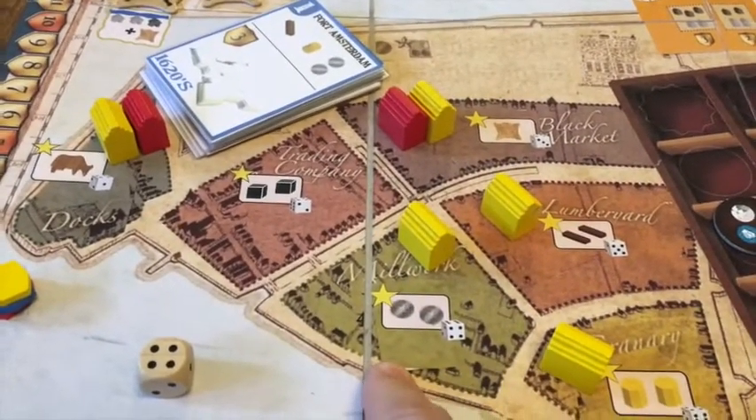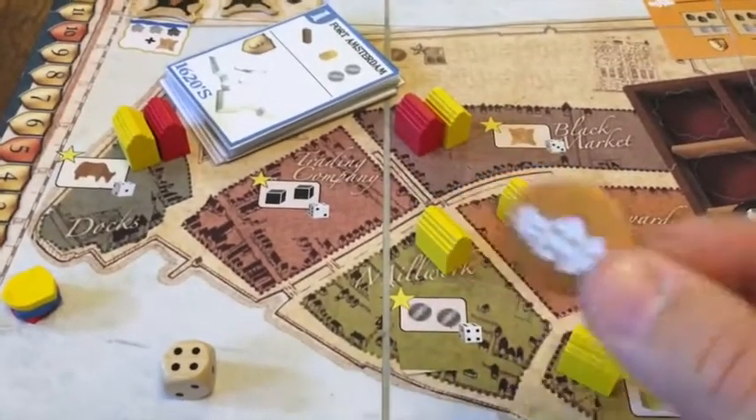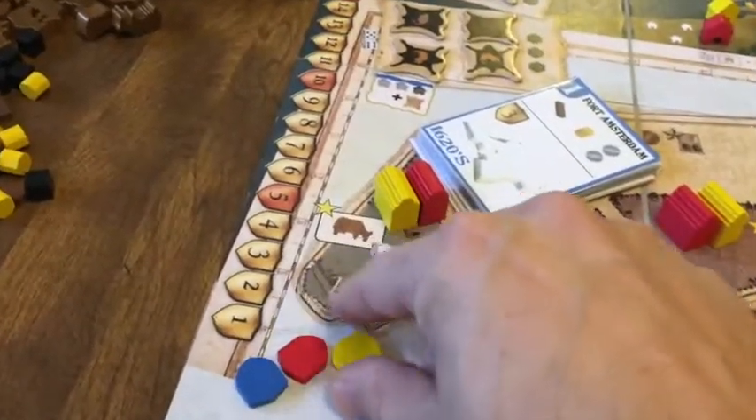That's more than nine points, so this time yellow would not build but would score instead. Yellow scores thirteen points.